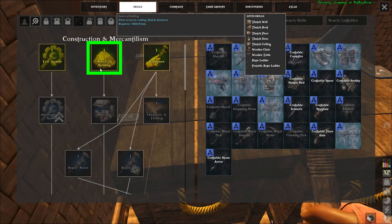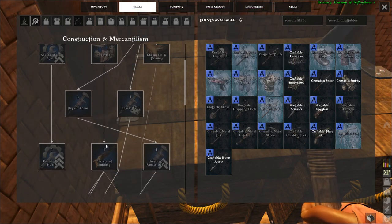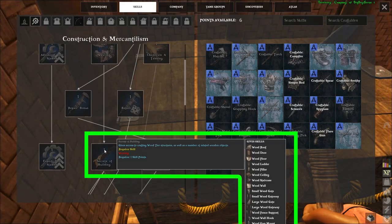This tab is the more detailed construction skill tree. On the top center you'll find Basics of Building. This will unlock thatch wall, roof, floor, door, ceiling, wooden chair, wooden table, rope ladder, and portable rope ladder. Also, if you have the points and would like to skip thatch and go straight to wood, the skill is located two steps down from Basics of Building. You'll need to go through weaving, and the next one is Secrets of Building, which will unlock a bunch of wood plans as well as gateways and other plans.